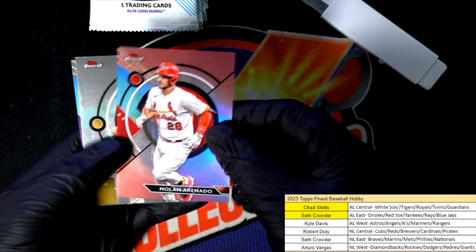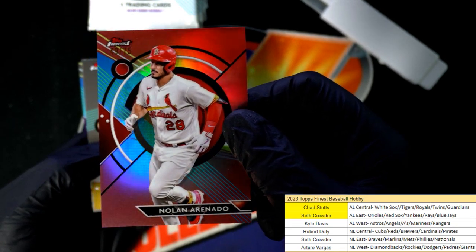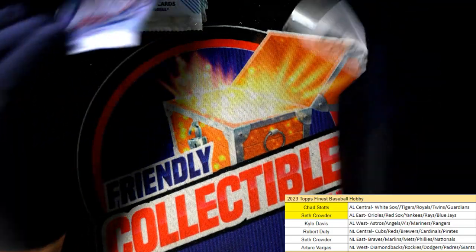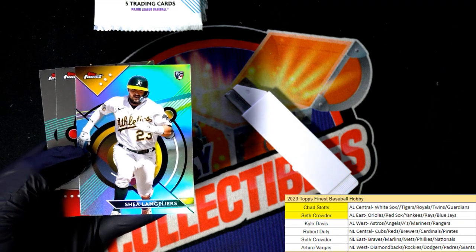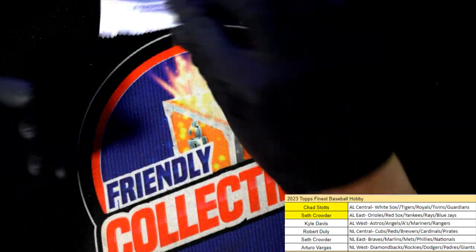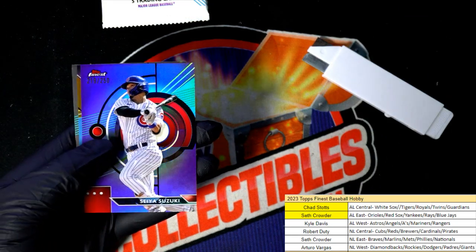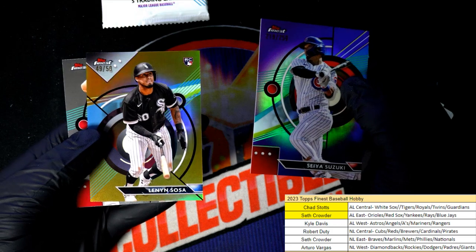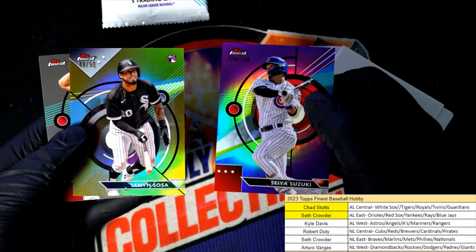Nice one right there, Renato — that is terrific. Robert got a really good Cardinals parallel, number to 75. Langleyers, Langleyers, Cubs — we saw one of his refractors earlier, and now we've got a low number parallel, so some really nice color coming through for us at Finest Baseball.